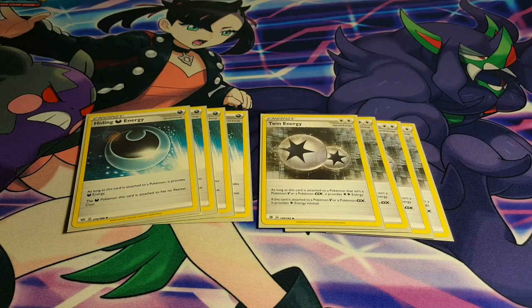Finally for energy, we're playing 4 copies of Hiding Dark Energy, allowing us to attach to all of our Pokémon which happen to be Dark and giving them free retreat. We're also playing 4 copies of Twin Energy, because all of our Pokémon's attacks are colourless, which is fantastic — meaning this is all we really need. We're not playing any basic energy whatsoever, making it very fast with no time wasted charging up your Pokémon.